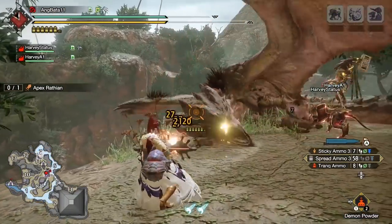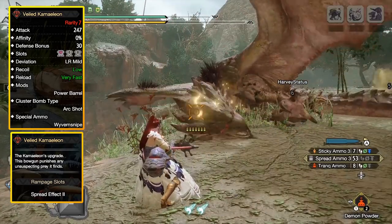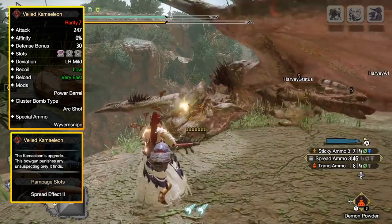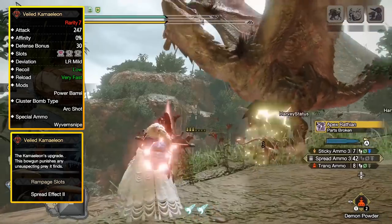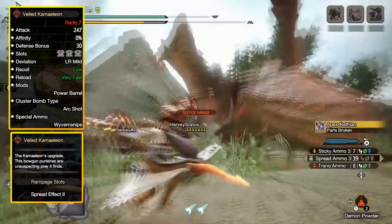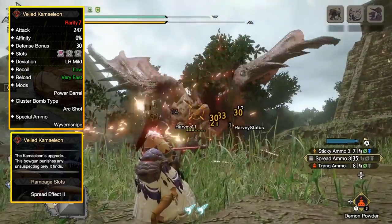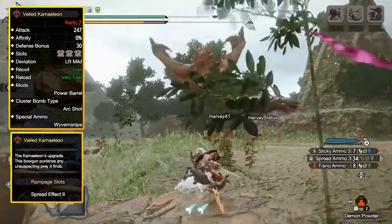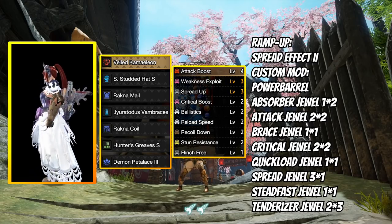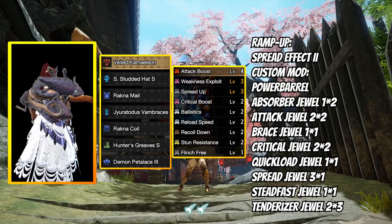Next up, Spread 3 — and it's not Magnemalo, not Puke, not Tetra, but the Camellio Sevibo gun. This gun lets you fire 7 bullets of Spread 3 per clip. You'll be stationary, but don't worry — due to the good slots on this gun, fitting in comfort skills to manage critical distance with spreads is easy. I was even able to fit Free Meal 3 on my current build. The ramp-up skill we'd go for is Spread Effect 2 for that chunky clip size. Here is the no-talisman build with the usual skills: WEX, Crit Boost, Attack, Spread, and importantly Ballistics level 2.